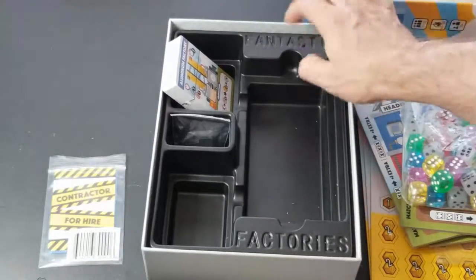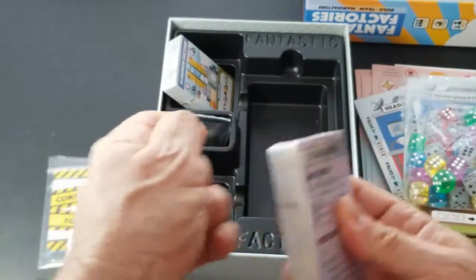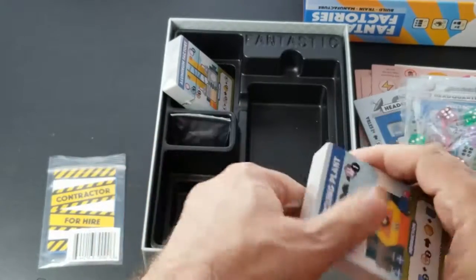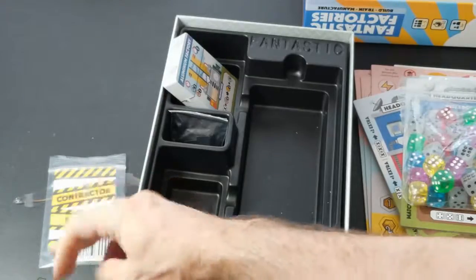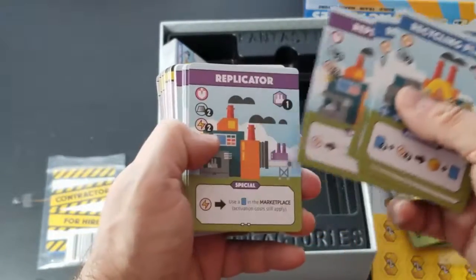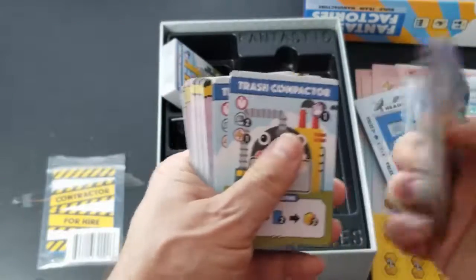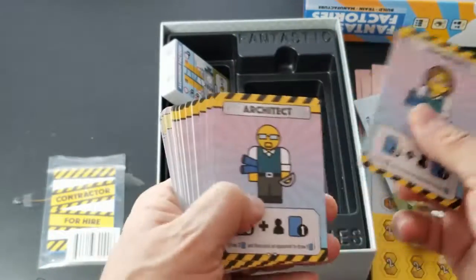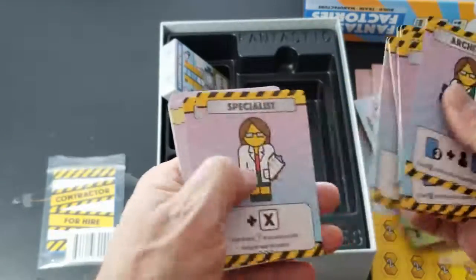I like the tray — it's pretty sturdy. Let's open up one of these packs of cards. We have a little solo player aid right there. You can see the different art styles — kind of modern and cartoony at the same time. All the different factories, blueprints on the back side, and a whole variety of different contractors with the contractor info on the back side.